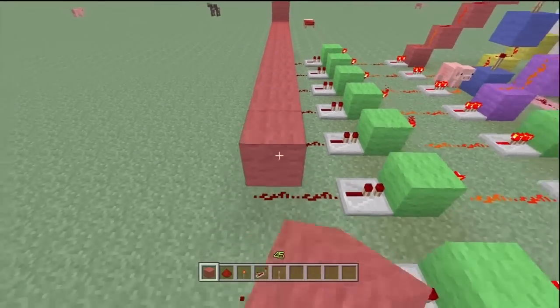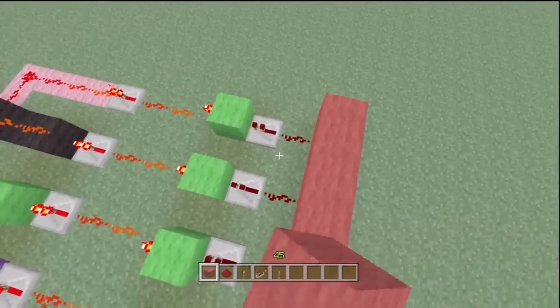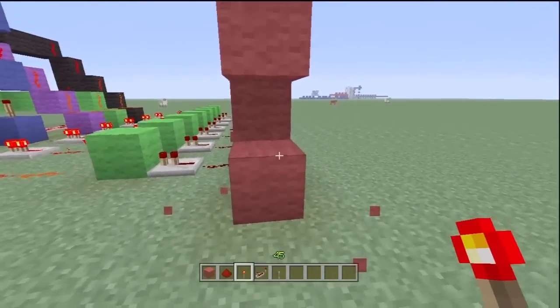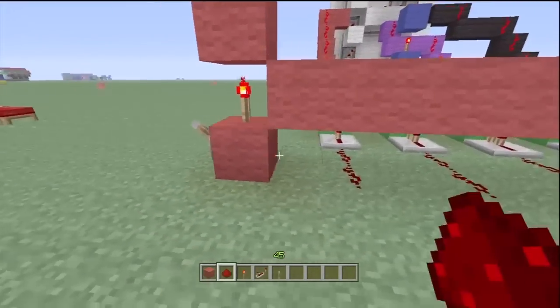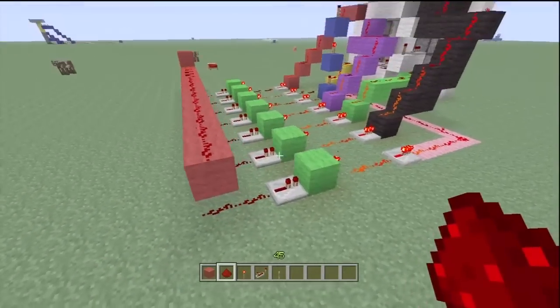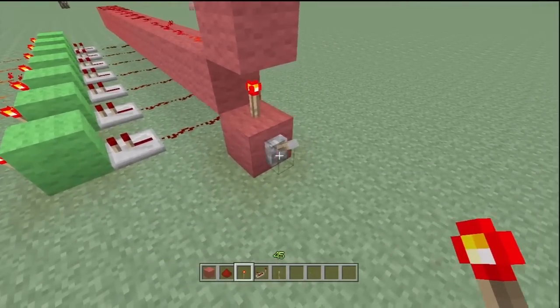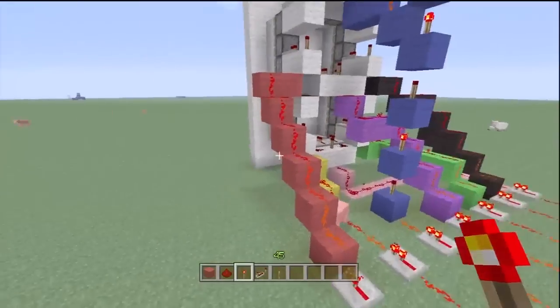Then you're gonna build a line all the way to the last repeater there, and then you can cut this block off, put a torch there, and put a lever there, and then a line of redstone dust to the ends. If you flick the lever down, this all turns off here.